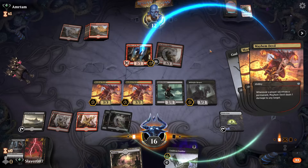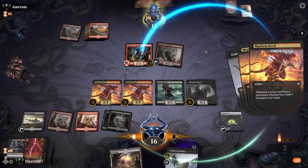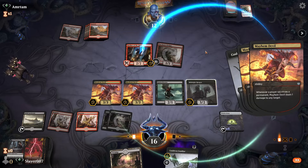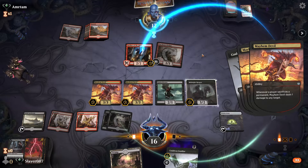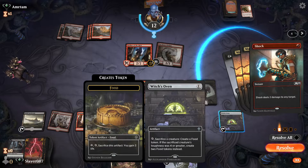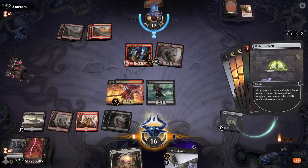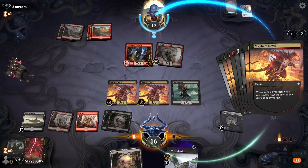We get to ping the Robber of the Rich there and get rid of that. Our opponent definitely has a hot hand — they're thinking if they should Shock the Midnight Reaper. I don't think that was a good call, because at this point we're not doing much with the Midnight Reaper and we can actually just sacrifice it to our Witch's Oven.